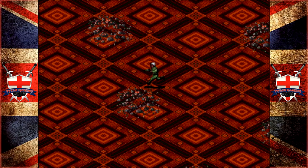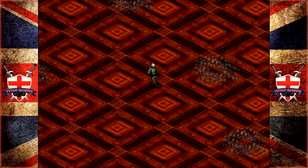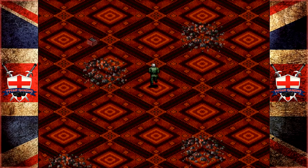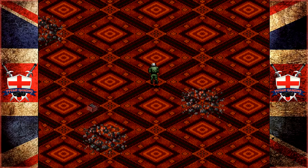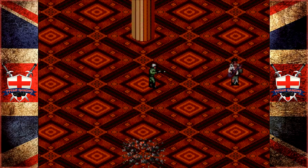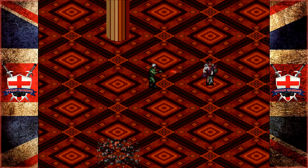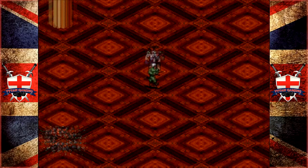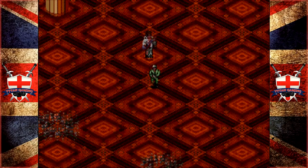Gonna need a new flight suit. Have you seen how dented my helmet is? I need a new helmet and I need one now. Ammo is cool - ammo is very cool. Elvis, where's my damn armor? Give me some armor. I guess he's not going to give us any armor, which means you can't really go exploring upstairs anymore. That's the way the cookie crumbles.